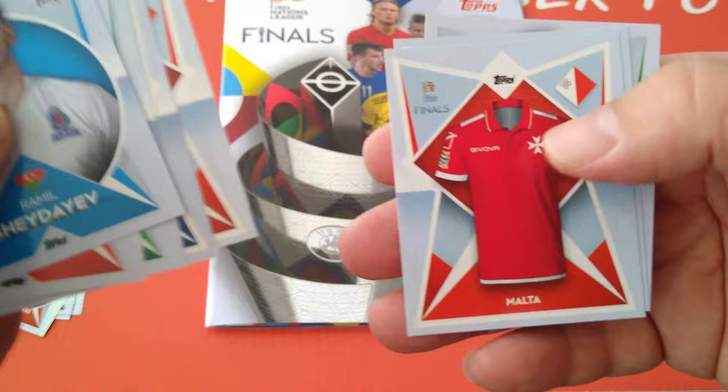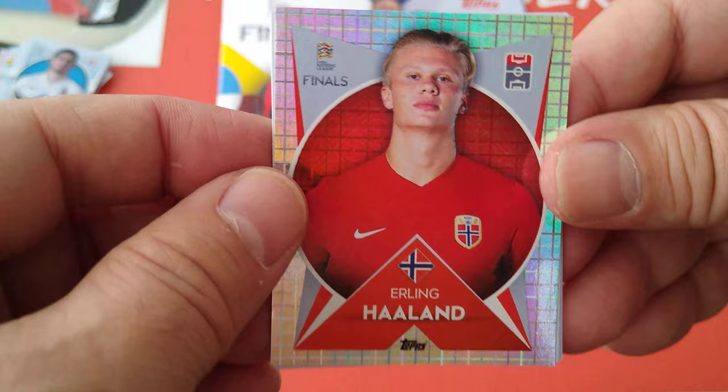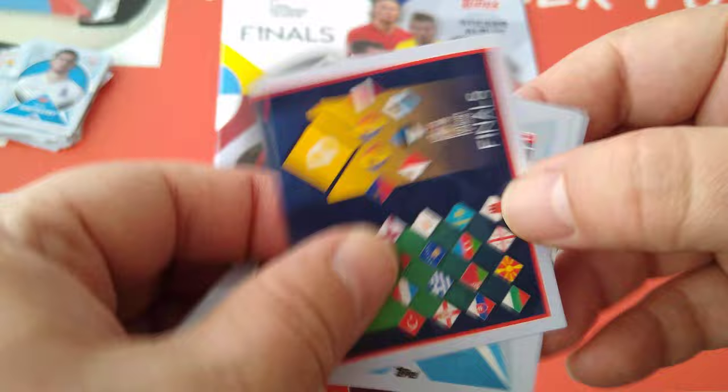Krikoviak. Holland shirt. Albania. Malta. Spain. Matt Doherty for the Republic of Ireland. Not a bad collection, guys - as I said, it's a starting point for the collection. Haaland! Very nice - Erling Haaland, Man City player now, ex-Borussia Dortmund, the superstar for Norway.